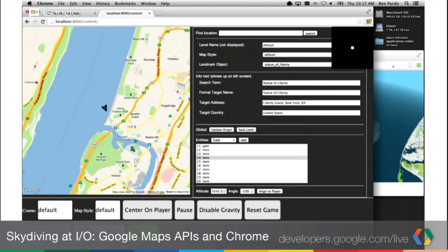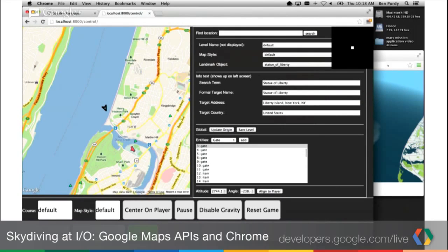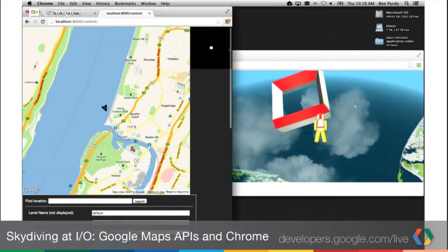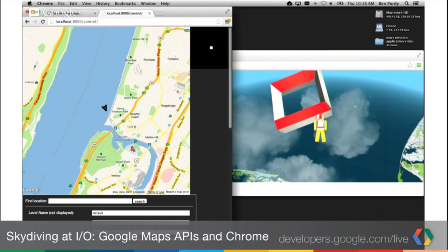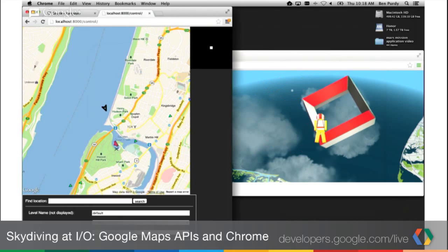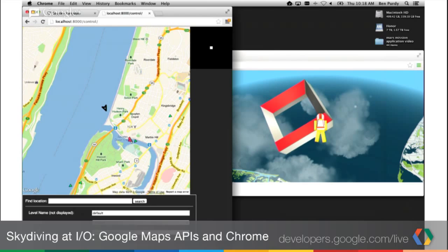One cool thing: at first I was building levels just using the top-down view, but that turned out to be really cumbersome because it's really easy to make an unbeatable level that way. So eventually I merged the editor into the actual game engine. With this new system, all of the changes I'm making are actually sent live to the viewports. You can see that as I'm dragging one of the objects in the map view, the 3D object in the game space is also picking up those changes.